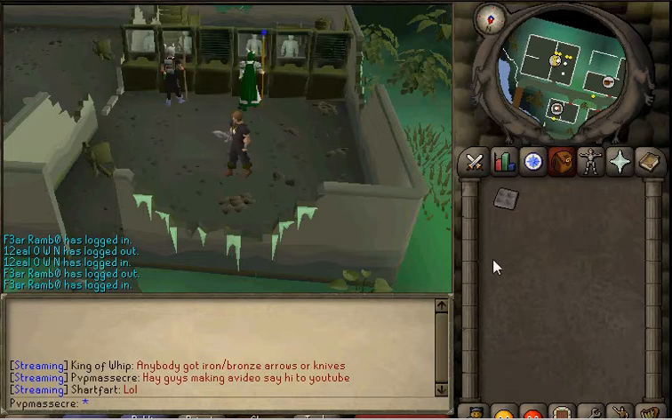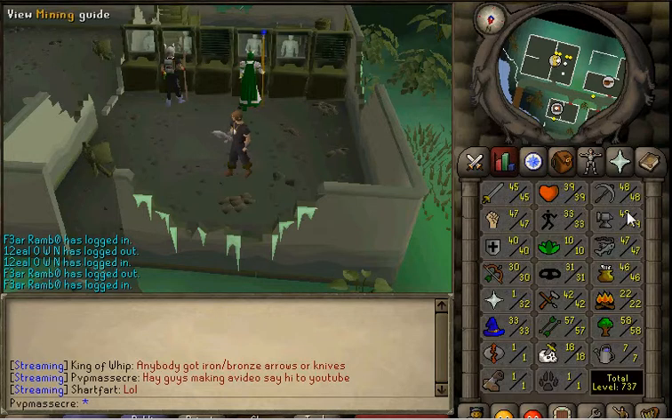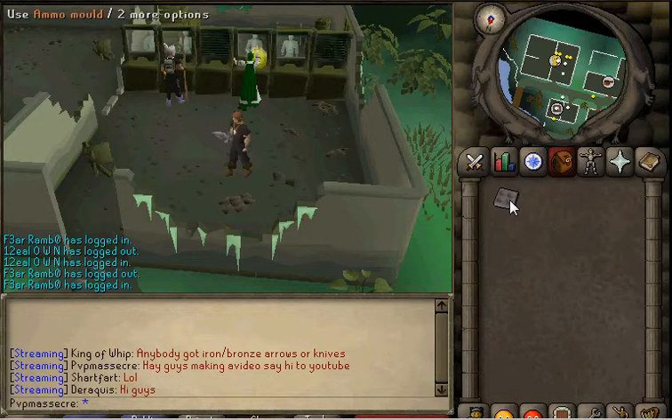This one is pretty straightforward. All you really need is 30 mining and 35 smithing, and you need to complete the Dorf Cannon quest for the ammo mold.